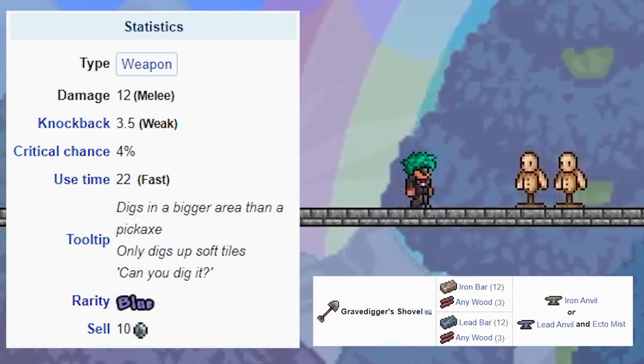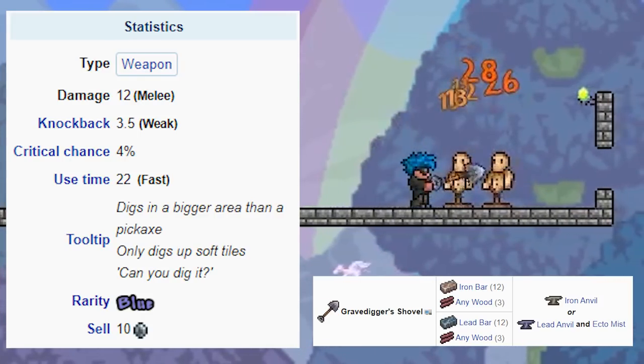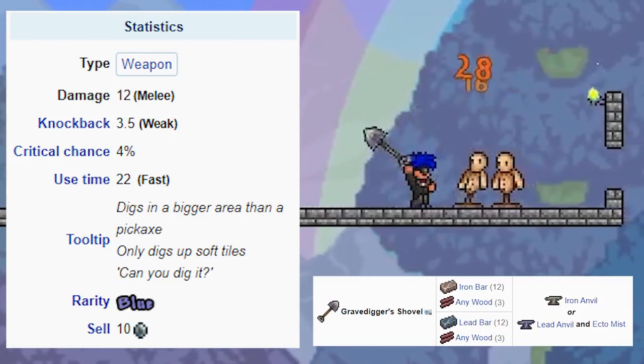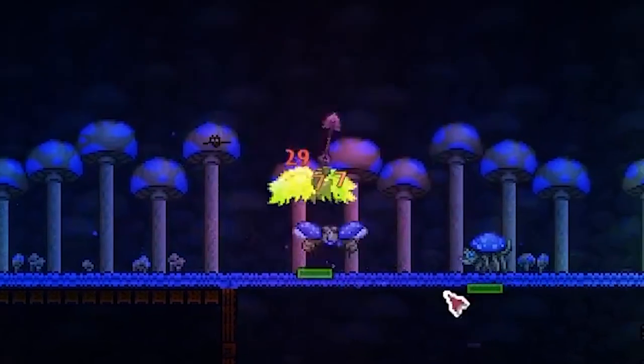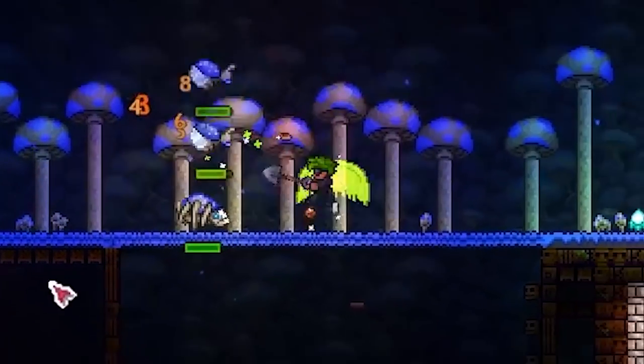In my opinion, the Gravedigger Shovel is a pretty good weapon to get early game. It does 12 damage, it hits pretty fast, it's auto-swing, it can be used as a shovel, which is nice, so it's good for building. It's a pretty stock standard weapon that does decent damage, decent knockback, and will definitely keep you alive for potentially the first few nights in a game.